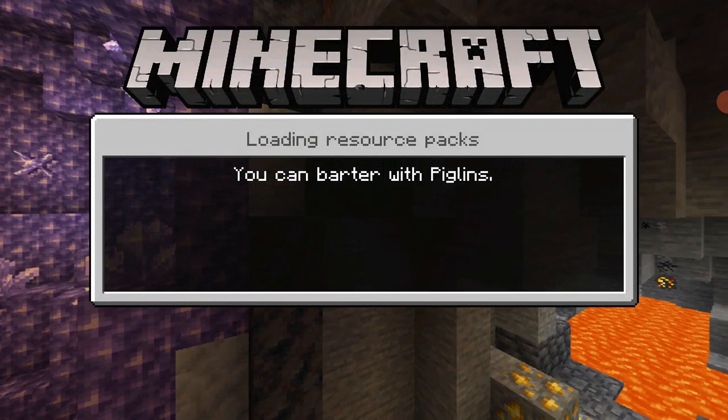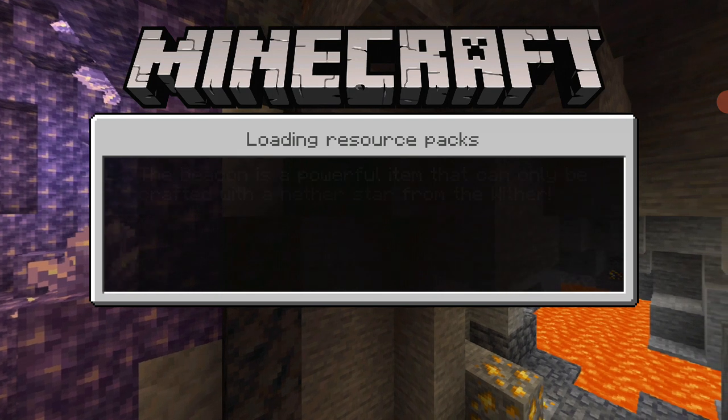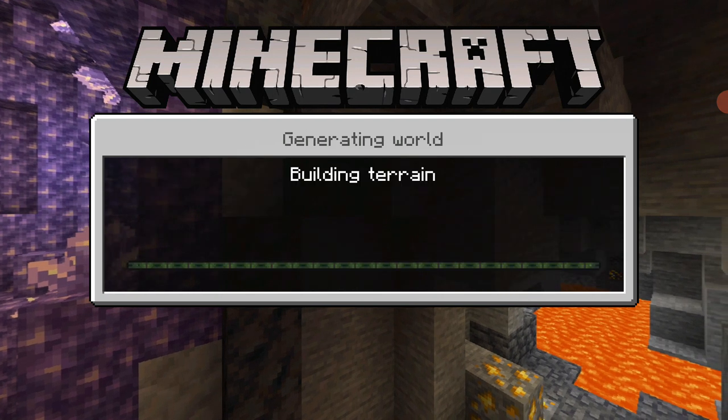You can battle with piglins. The beacon is a powerful item that you can only get when you defeat the Wither. I've heard that a million times — that is just so plain and bland.